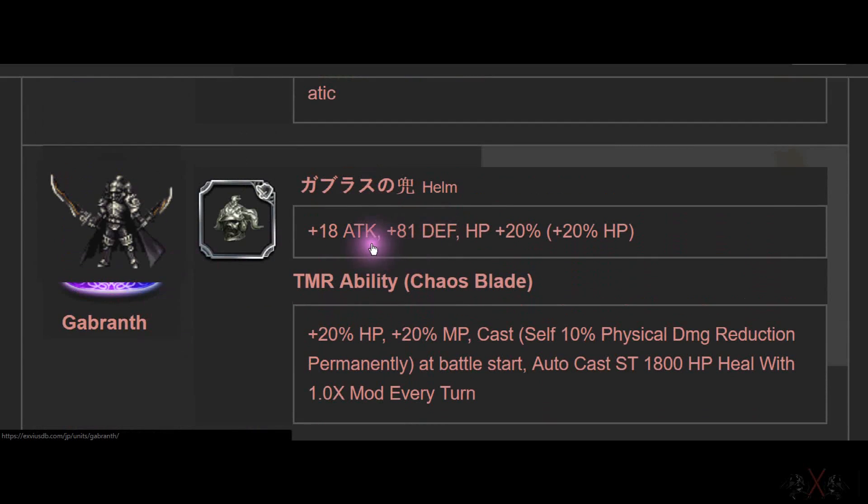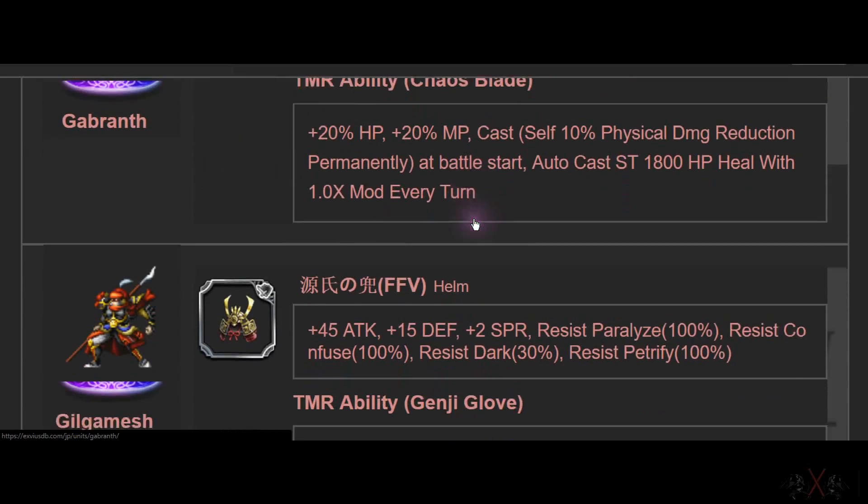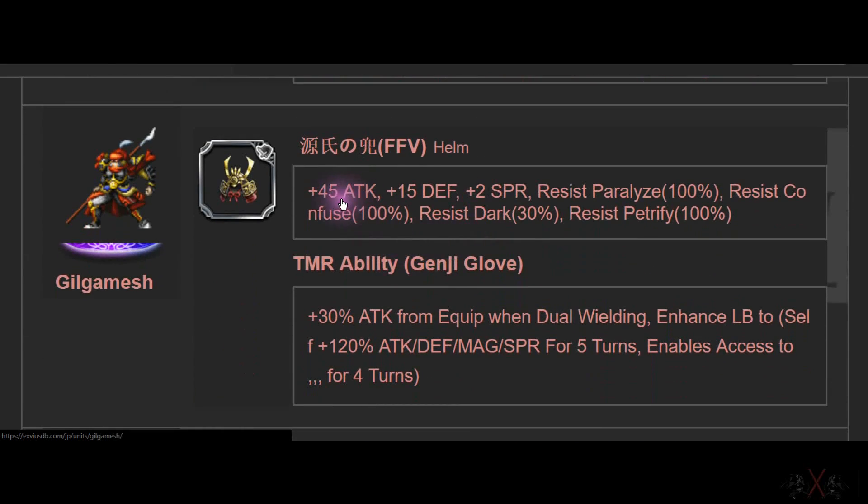Next is Gabranth, which we'll get in June, I believe. 18 Attack, 81 Defense, and 20 HP. Lovely for your tank — you only need one. Gilgamesh — many people with year-old accounts probably have thousands of Gilgamesh.